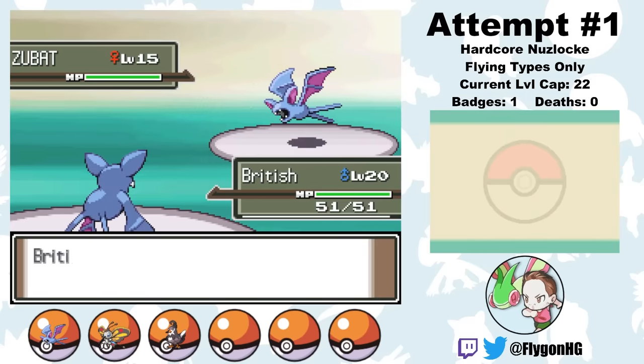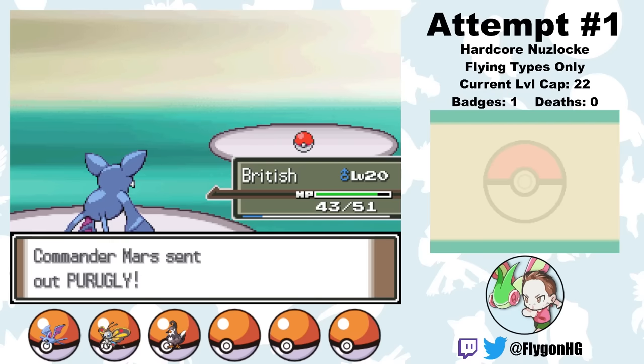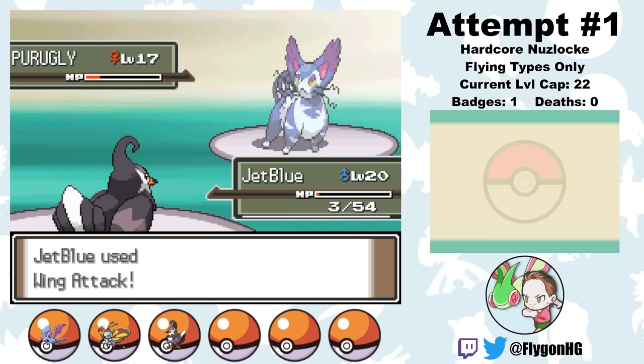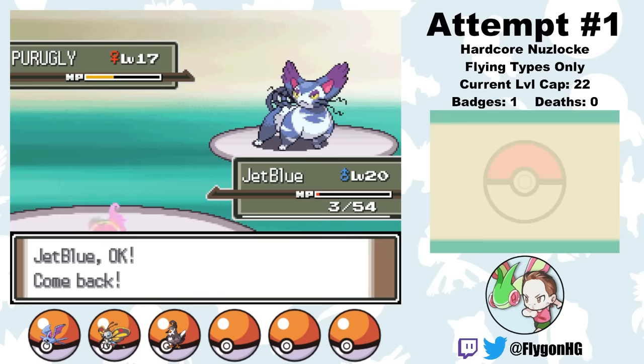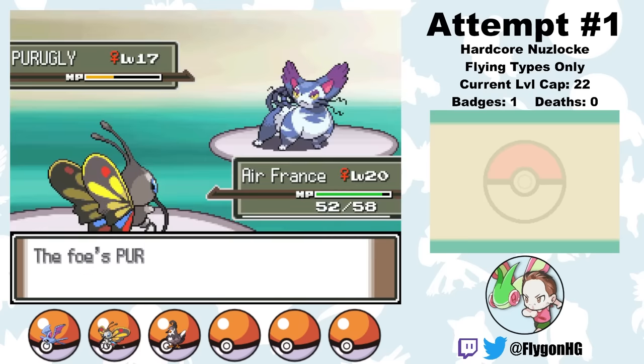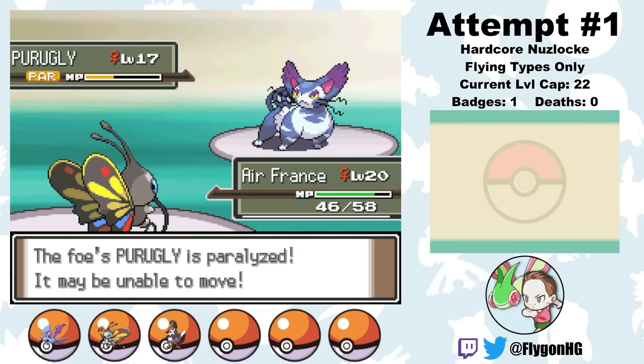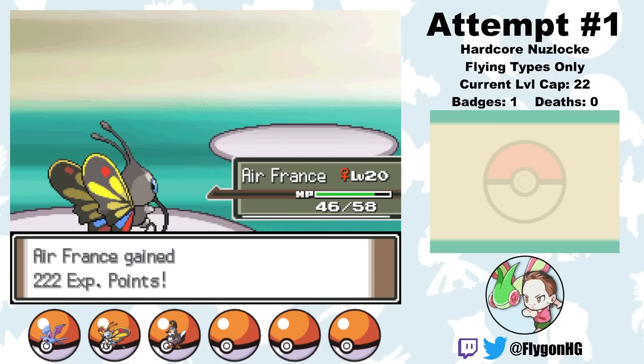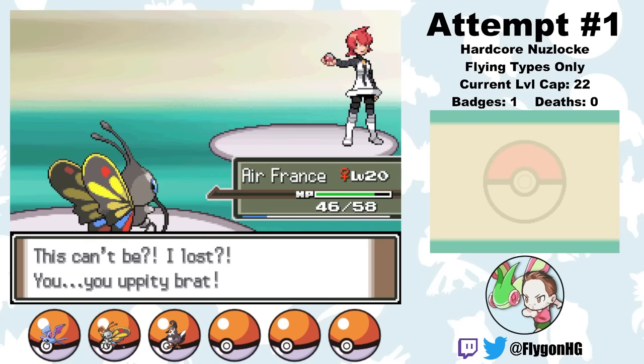Mars time. She leads with Zubat and I lead with my much stronger Zubat. A few wing attacks take her out as she retaliates with just a weak bite. Purugly is next and pretty scary at this point. I switch to JetBlue for Intimidate as Purugly goes for a fakeout, then hits a Growl to lower her attack further. Purugly gets a critical hit but JetBlue survives with just 3 HP. I switch to Air France, tank a feint attack, and hit a stun spore. A Gust finishes off Purugly on the next turn — Air France pulls through yet again, winning us the battle.